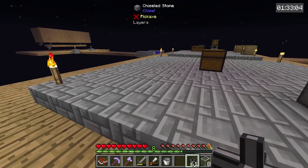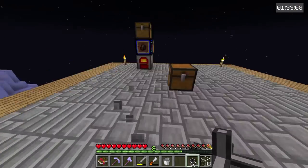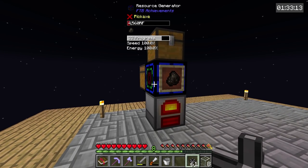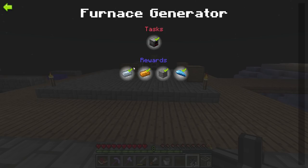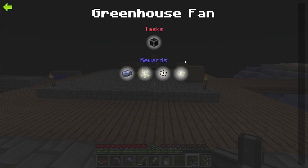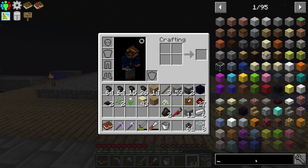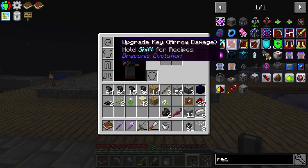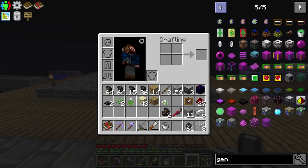We're going to have a whole line of these furnace generators connected to resource generators. This is how early game starts and this is just how it's going to be. We need to figure out how to get another resource generator — I don't think there's a quest reward for it. I think we literally have to make them. For the resource generator, we're going to need something called a power crafting table.